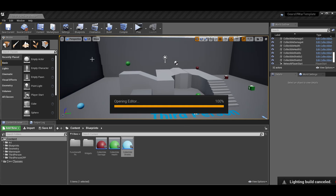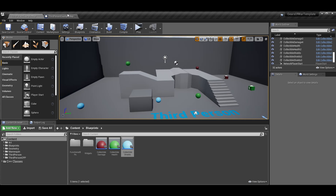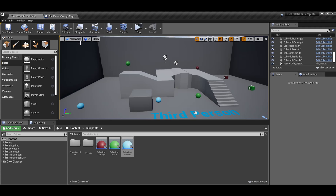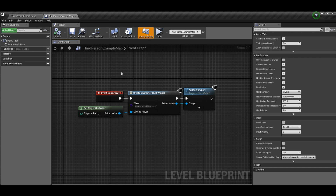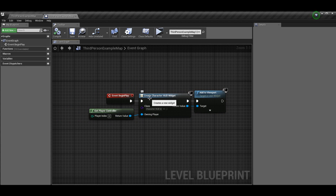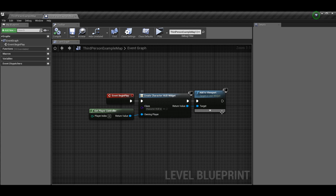People have been asking about the level blueprint for the widget. If you want to test your widget, go to Blueprint, open Level Blueprint, and on Begin Play get player controller zero and do Create Widget. Select your widget — in our case it's Character HUD — make sure you add it to the viewport. That's how you can test your HUD.